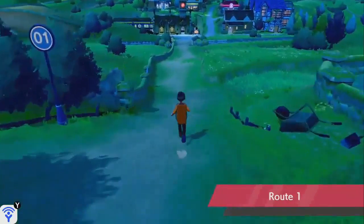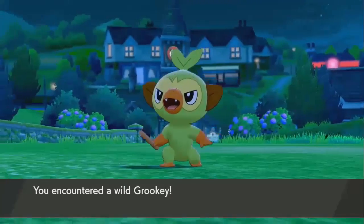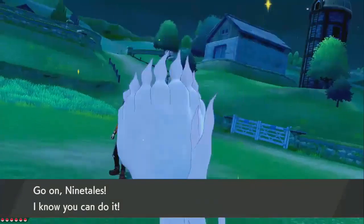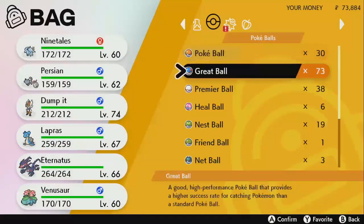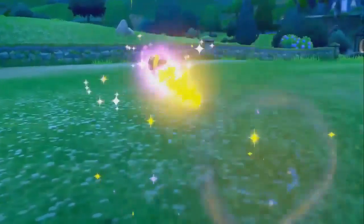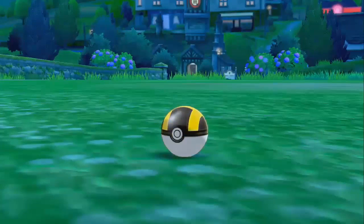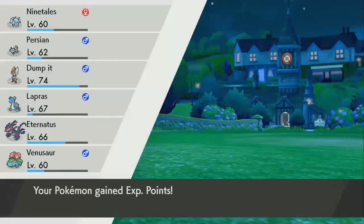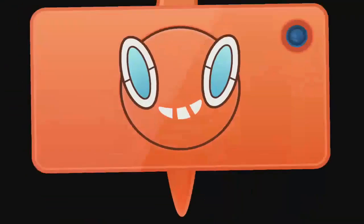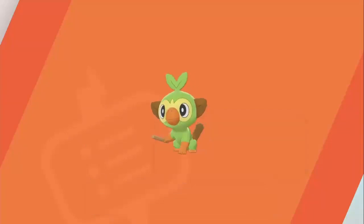If you guys are noticing, if you think this is content on content — yup, this is content on content. If you know what that means, you know what that means. So basically catching this little Grookey Pokemon. Let's see if I can catch it first try by throwing an Ultra Ball at it. It worked! Now I remember back in the day, I believe catching all three Pokemon was actually introduced in Pokemon Sun and Moon, which when that feature was introduced, it was pretty dope in my opinion.